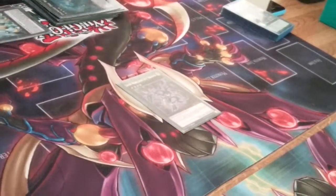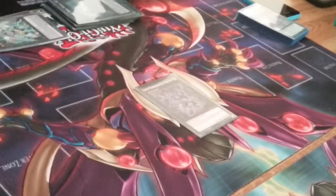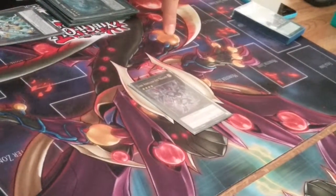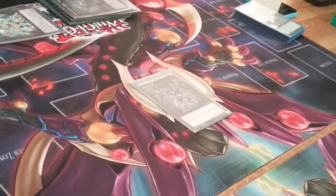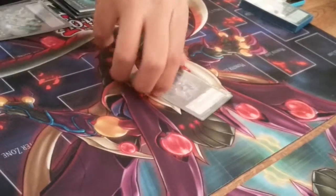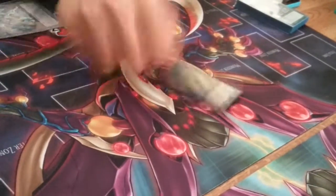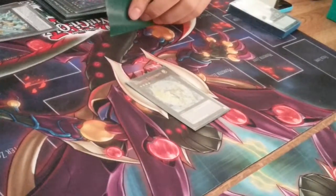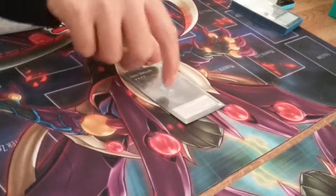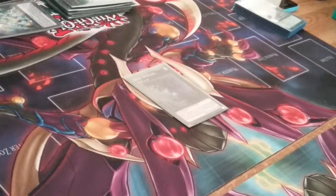1 Dark Rebellion Xyz Dragon came in clutch yesterday — I was playing against Mermails. He had a board of Trishula and the Rank 7 Dracoback Sack with 2500 LP left. I made Dark Rebellion, cut Trishula in half, and attacked for game. 1 Tsukuyomi — discard pretty much any other Union Monster in your hand, draw 2, then make ABC-Dragon Buster. And the last card: 1 Abyss Dweller to stop graveyard effects.